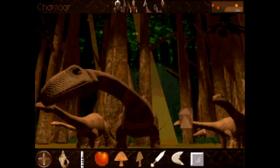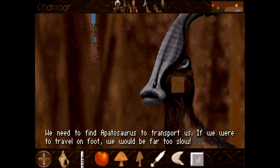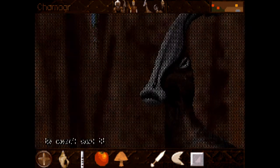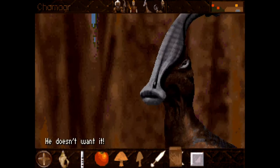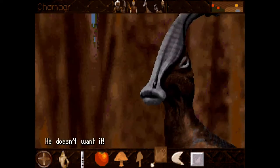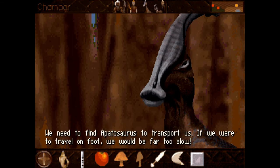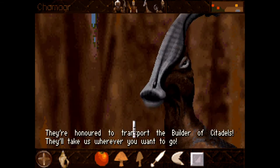The squared-off skull at the front is really what you need for apatosaurus. Let's give them a mushroom — he doesn't want it. An apple — he doesn't want it either. I feel like this is a fake mushroom. He doesn't want a shell or a moon stone either. What if I just play the flute? They're honored to transport the builder of citadels — that's all I needed to do. They'll take us wherever we want to go.